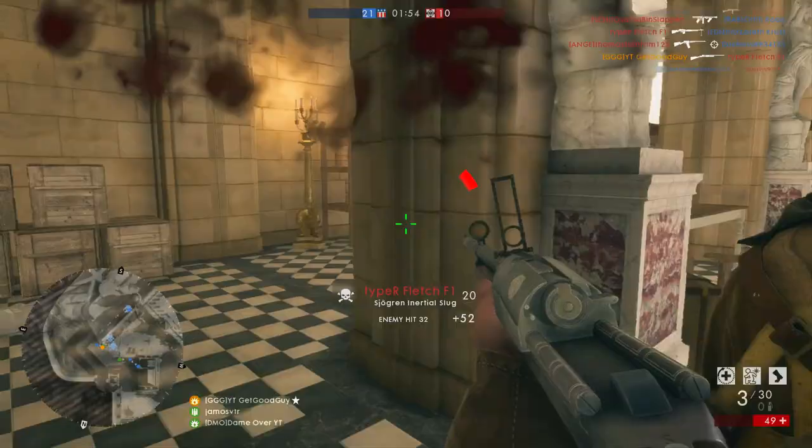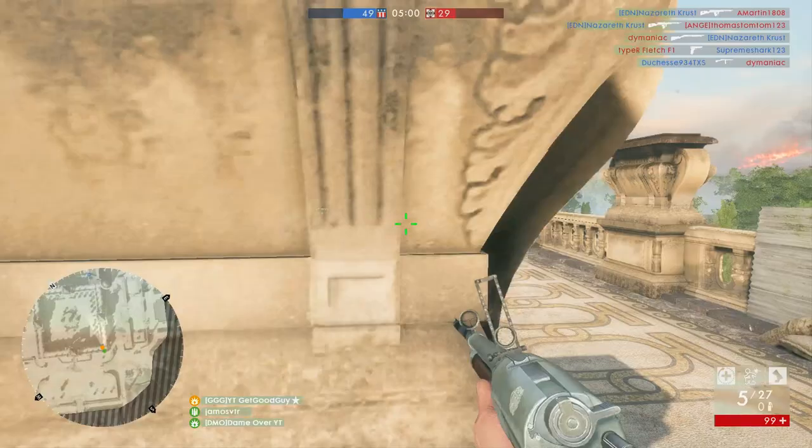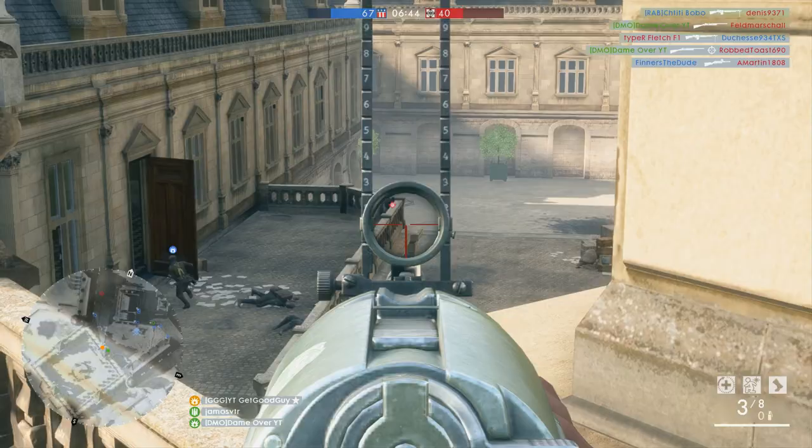You can get follow-up shots off more easily with the Shogren, but its lack of one-hit-kill potential means you're usually having to fire at least three times if you miss a shot. This obviously can leave you dead against a good opponent with a suitable weapon, but you have more shots to play with to recover — you just don't have that instant one-shot recovery available. This can make for a strange experience, and does mean that some people will much prefer the Shogren slug, while other people will much prefer the Model 10 slug or Model 1900 slug.